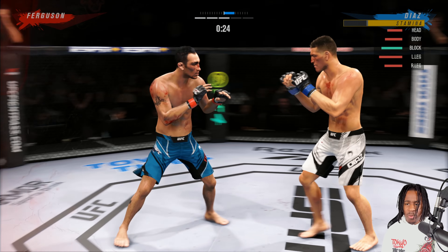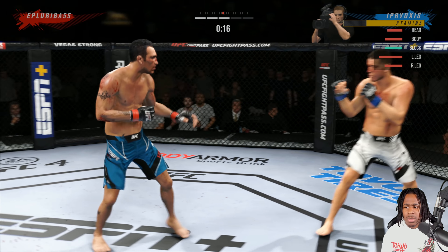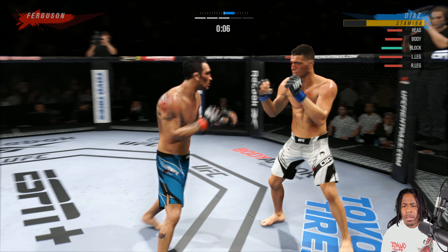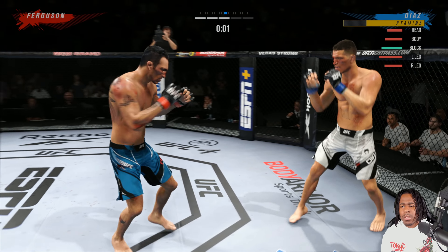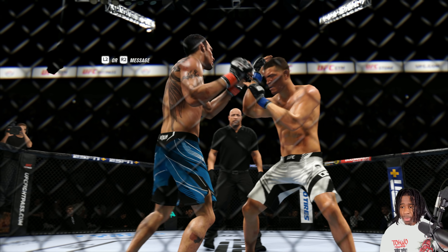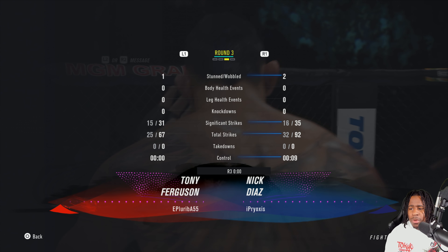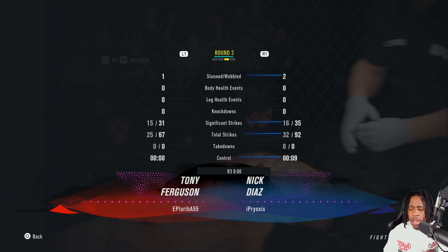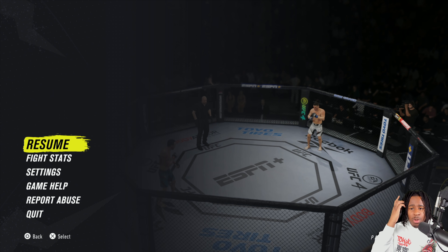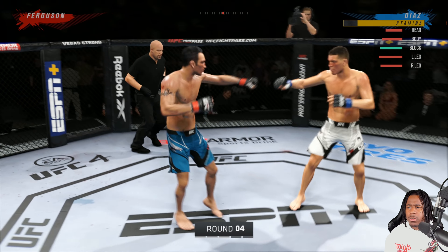I'm just going to be careful here, the round's about to end. I don't want to get hit with a flying knee or something crazy while he's rocked. That's the end of the round. I did some good work — I threw 92 strikes in that round, landed 32, and he threw much less than me. I'm not throwing crazy power punches or multiple uppercuts, which is why my stamina is just fine. And on top of that I'm Nick Diaz. Here we go, next round.